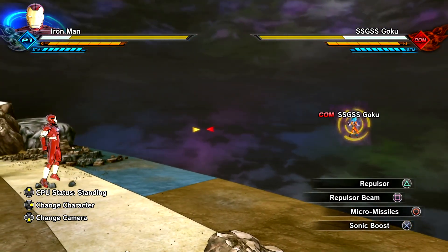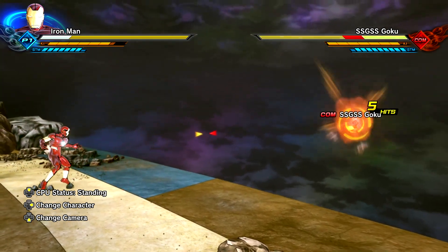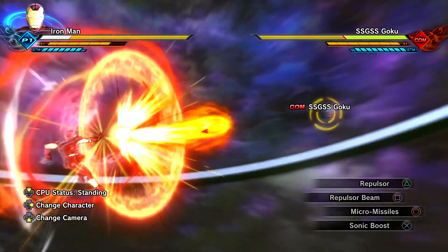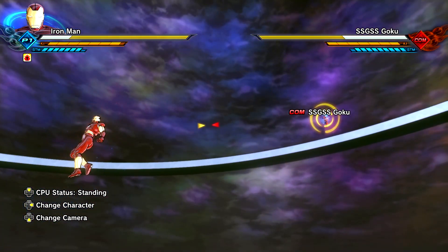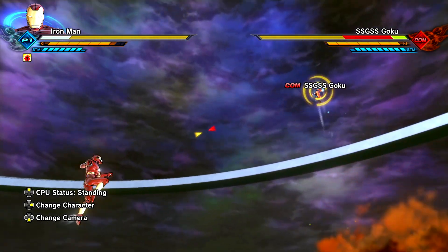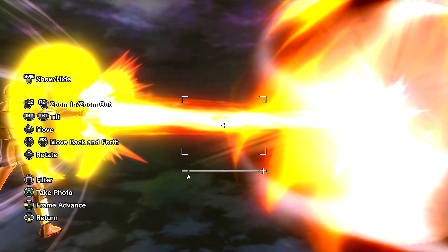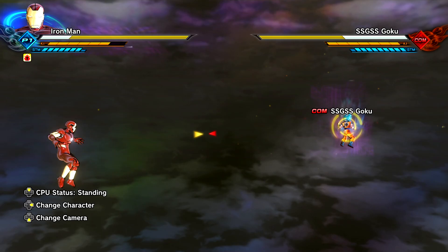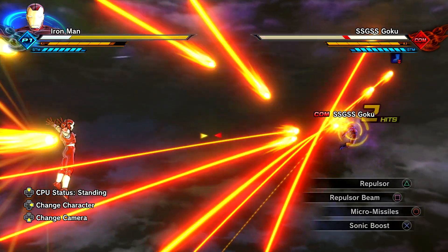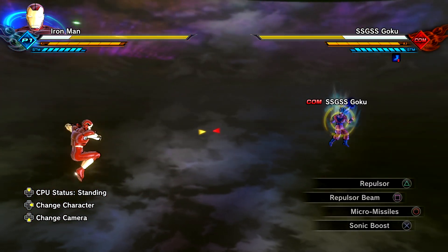Repulsor — of course the main attack he does in the MCU movies, just a little ki blast attack essentially. But sometimes he likes to shoot out a beam version of it. I know he has many different suits, but yeah, sometimes he likes to shoot out laser beams like this or just little blasts like that. I went ahead and equipped Micro Missiles — kind of cool, you know, he likes to shoot out missiles from his shoulders or his back, wherever they're coming from.